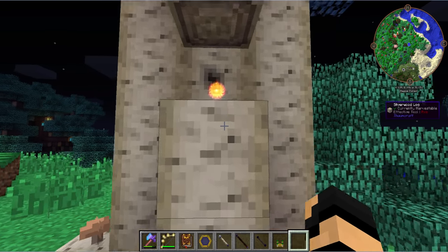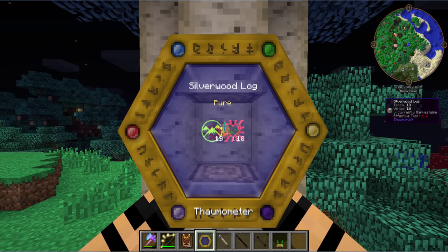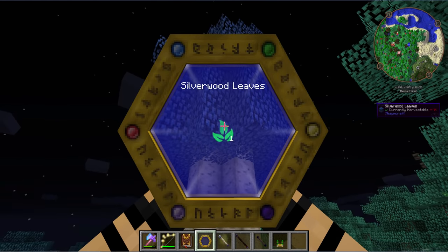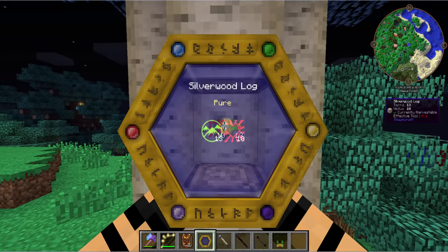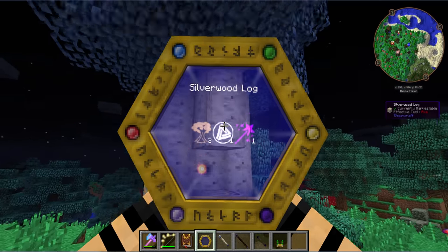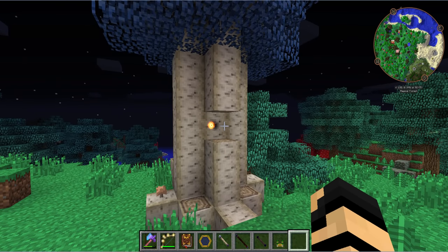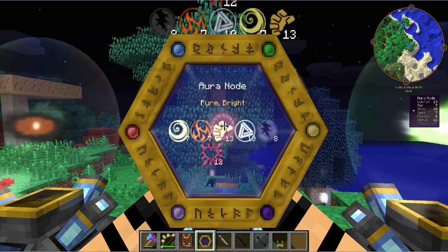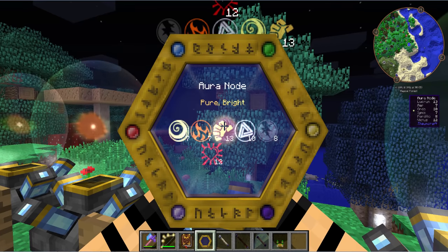Then we've got the pure node. The pure node can be found in a couple of ways — on occasion you may find them in the core of a silverwood tree, and they don't usually have many aspects on them. You can also find them in the wild. If you chop one of those trees down and remove the section of wood that has the node in it, you will destroy the node as well, so keep that in mind.